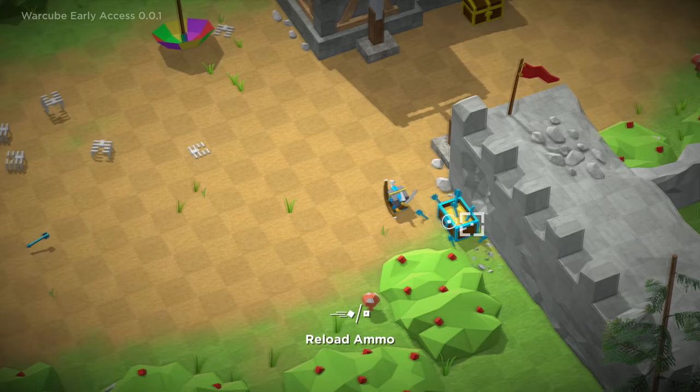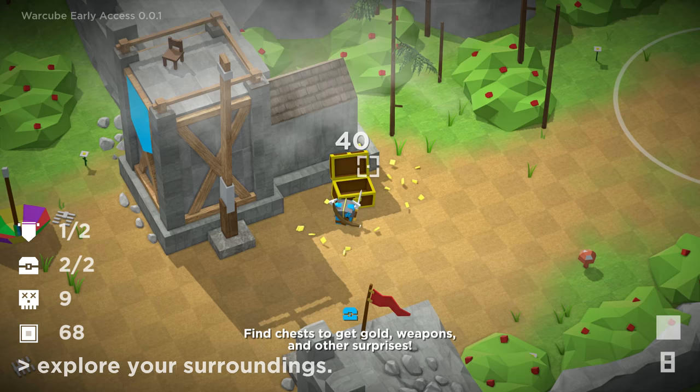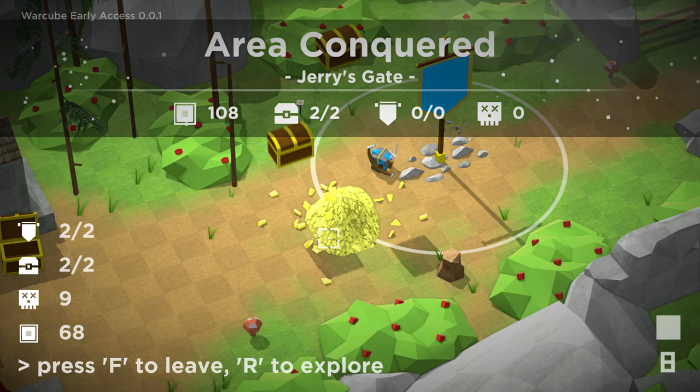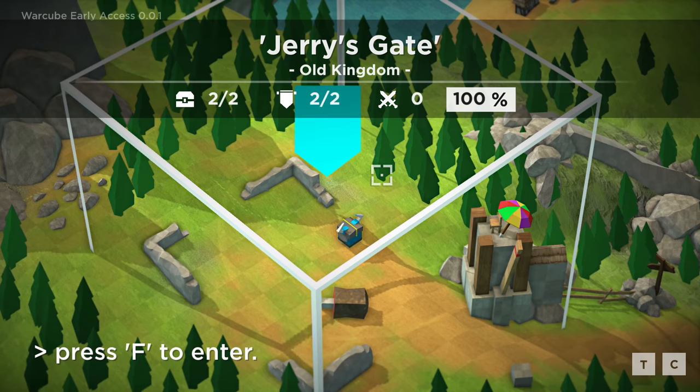There's a banner over here. Area conquered — Jerry's Gate! Oh, we're getting a map. That's a pile of cube-like coins right there, boys. We're going to be dining heartily tonight. There are chests falling all over the place. So we just got Jerry's Gate in the Old Kingdom — what's next then? I guess we keep heading down to the right here. No big deal.